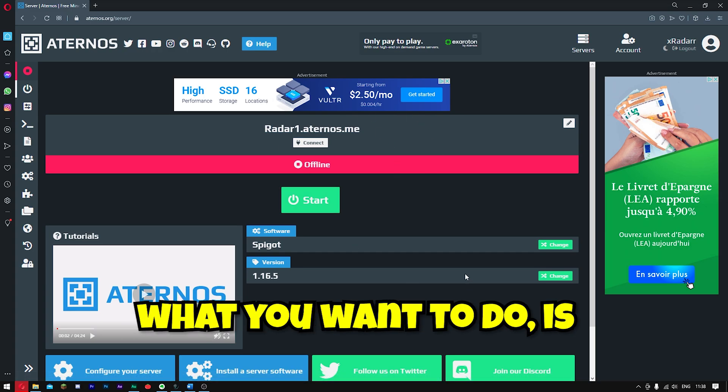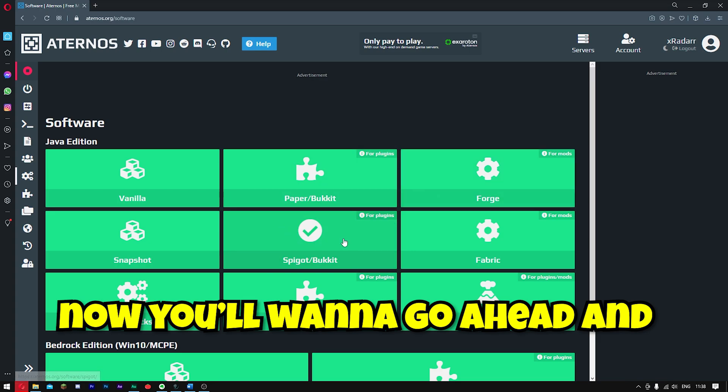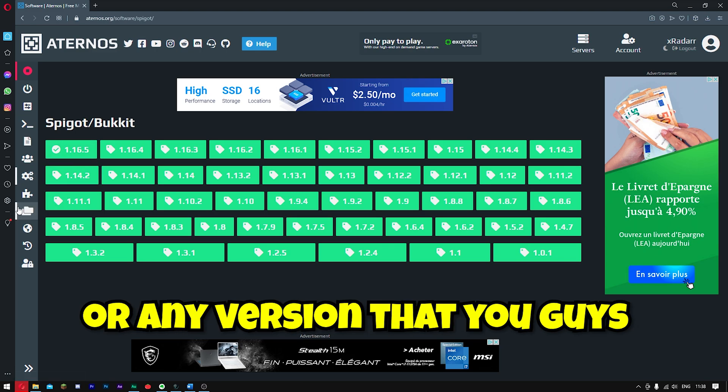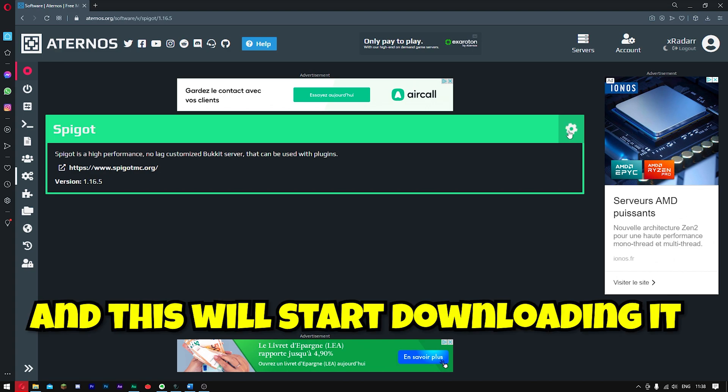Once you are on your Aternos server, what you want to do is go over to where it says Software and click Change. Now you want to go ahead and choose a Spigot bucket. Next, you want to go to 1.16.5 or any version that you want to use. Simply click it and click here, and this will start downloading it.